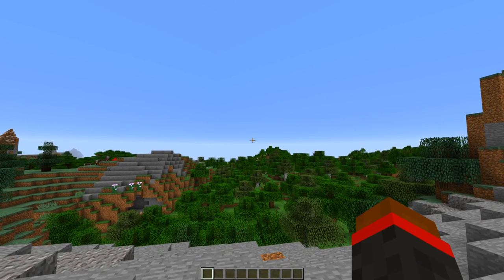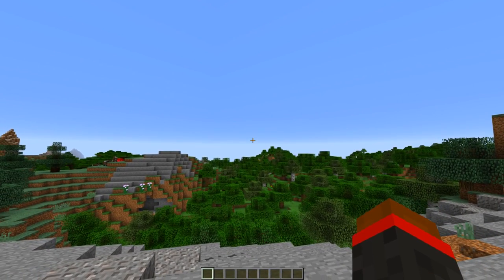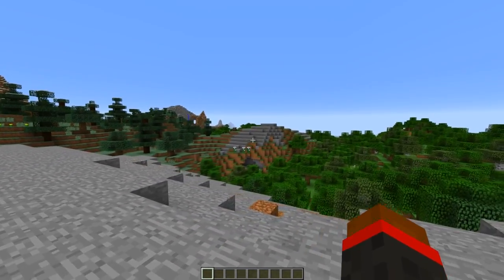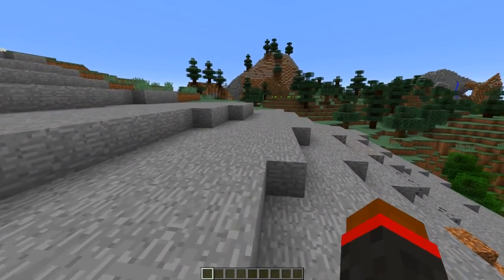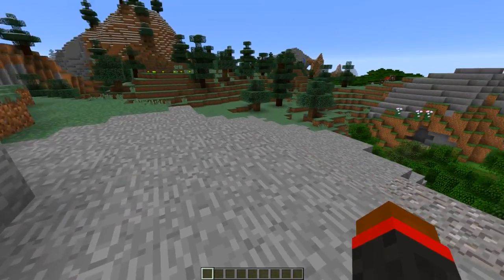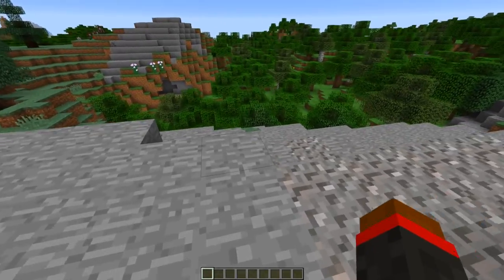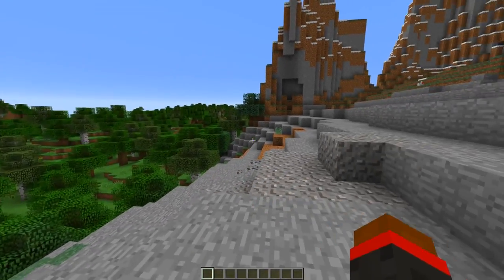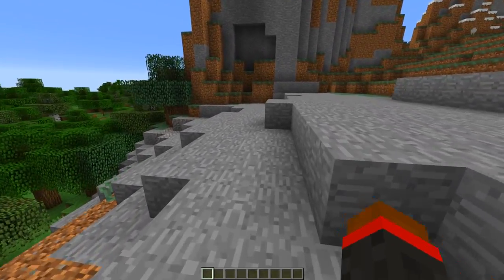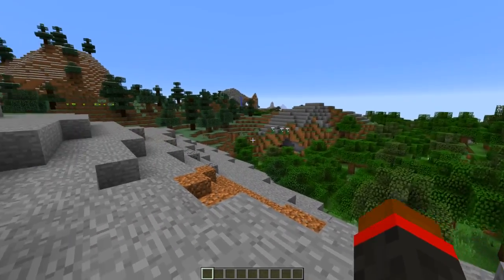Welcome back, LegendaryPotato here. Today I want to show you guys a really cool x-ray glitch from Minecraft Java Edition 1.12.2. It's really simple, really easy, and really cool. It works in survival and creative mode. Hopefully you guys will enjoy the video — if you do, make sure you leave a like and all that. Let's get right into it.